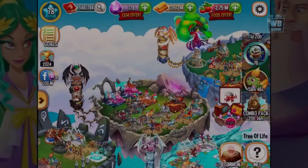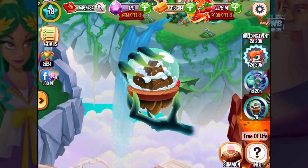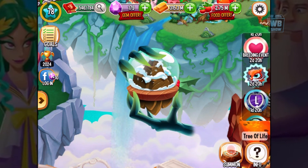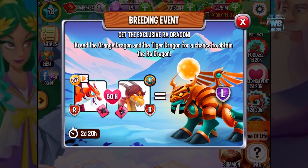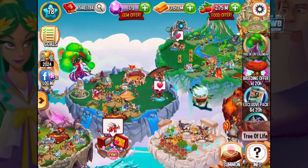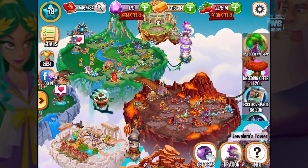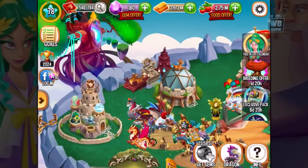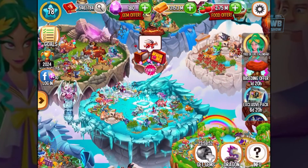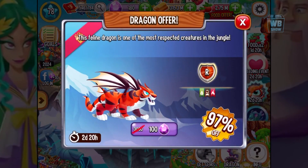You've got a pack, a special offer, and the snow island which features the pine dragon. If you don't have the raw dragon, you should probably try to breed for it. Other than that, there isn't anything particularly new for me personally since I have most of it already. Let's see if we have the tiger dragon because I like the tiger dragon.